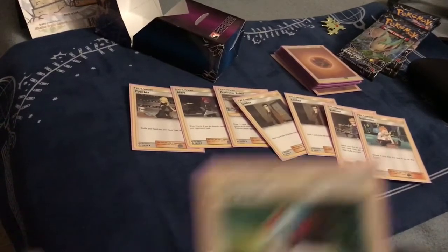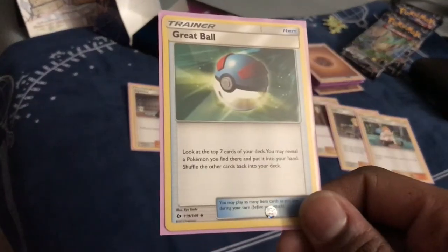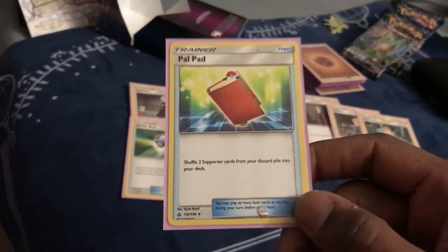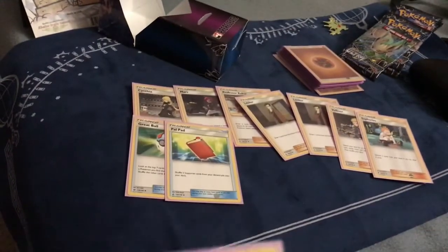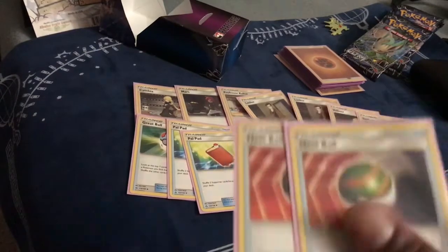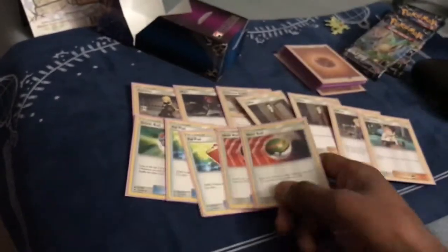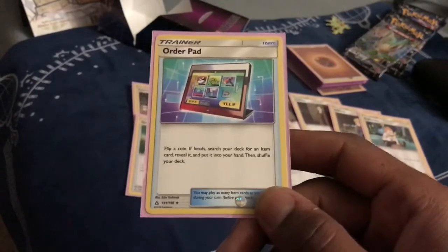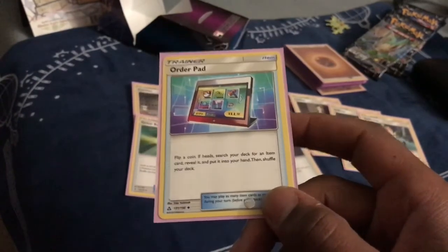For items: we had Great Ball, Pal Pad — shuffle two supporters from your discard pile into your deck, and we played two of those. Then we had two Nest Balls, and Order Pad — flip a coin, if heads search your deck for an item, reveal it, put it into your hand and shuffle your deck.